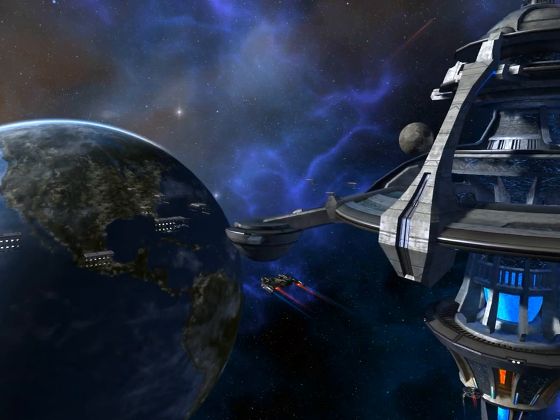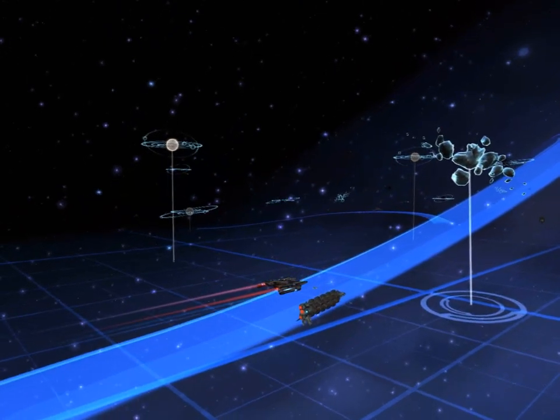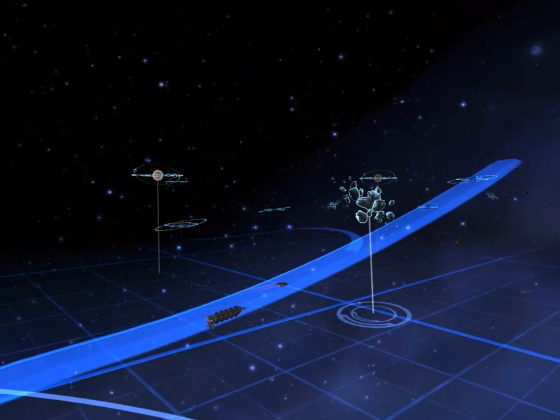You start off in a starbase, which you can choose to beam down to. In a later game it's expected you can beam down to Earth as well. In the starbase, you can choose to pimp out your ship and your characters and customize all their stuff.